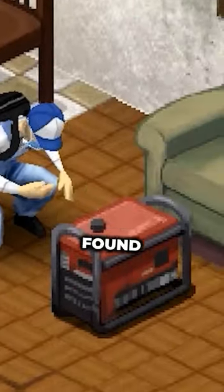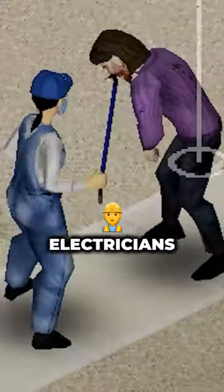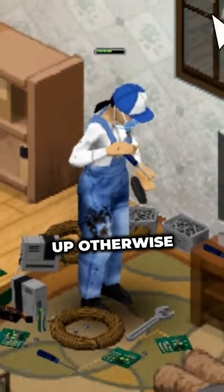Generators like these can be found in warehouses and storage units, and will need gas to run. Electricians can get a head start on hot wiring vehicles since, in addition to needing two levels of mechanics, at least one electrical skill is required, which can be difficult to level up otherwise.